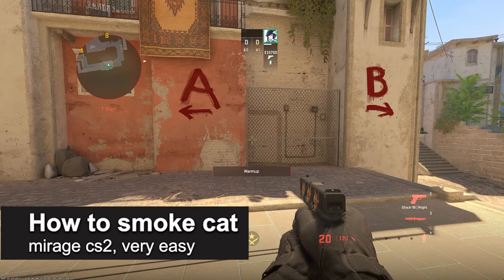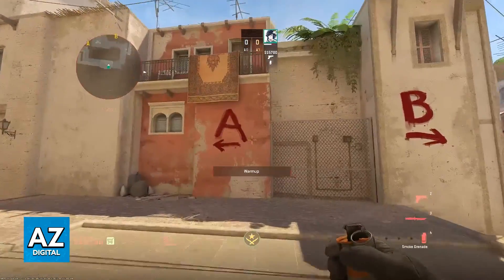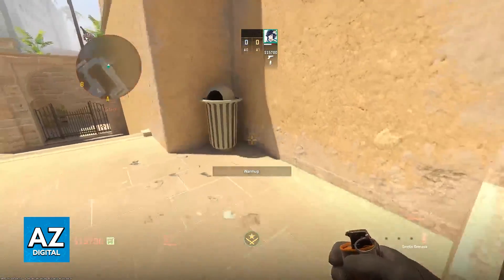In this video I'm going to teach you how to smoke Cat on Mirage on CS2. I want to show a great and easy smoke to learn whenever you want to push mid on Mirage to smoke off Cat. I'm also going to show two additional smokes that you can use on mid to make the push even easier.